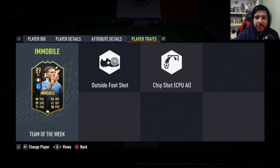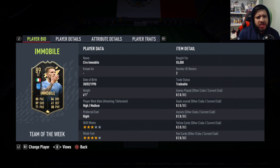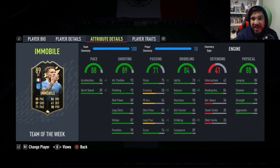So we'll see how he plays in-game. Outside the foot shot trait, which is very, very nice. We're going to play him as a striker — he's right-footed, so I'll have him on the right side for right cross-body shots. He doesn't really have the finesse shot trait and doesn't have very good curve, so finesse shots won't be ideal. But that outside-of-foot shot trait should help.